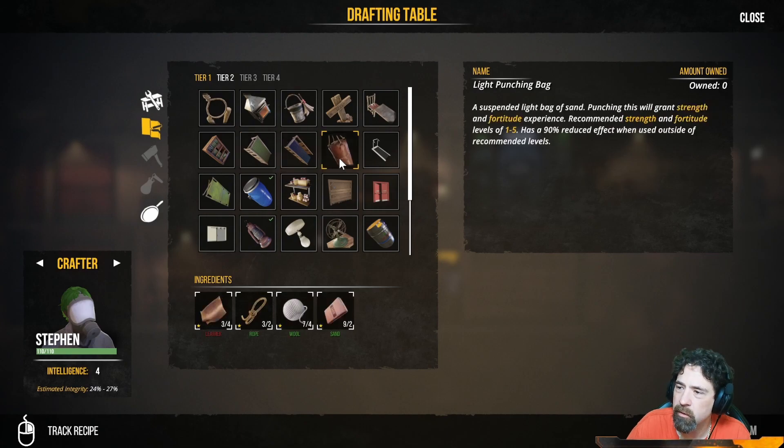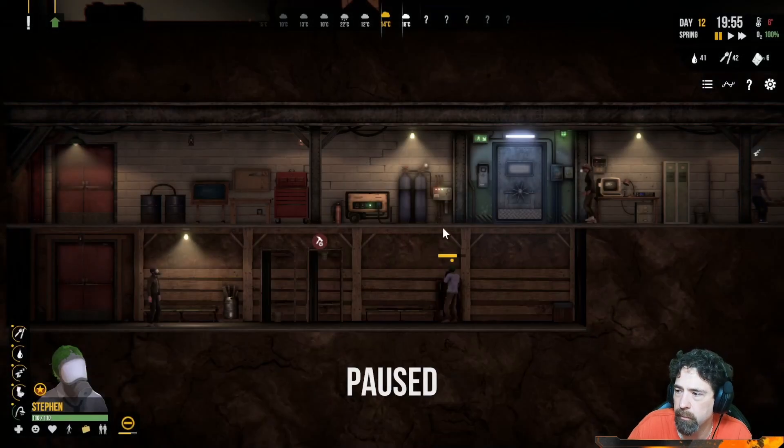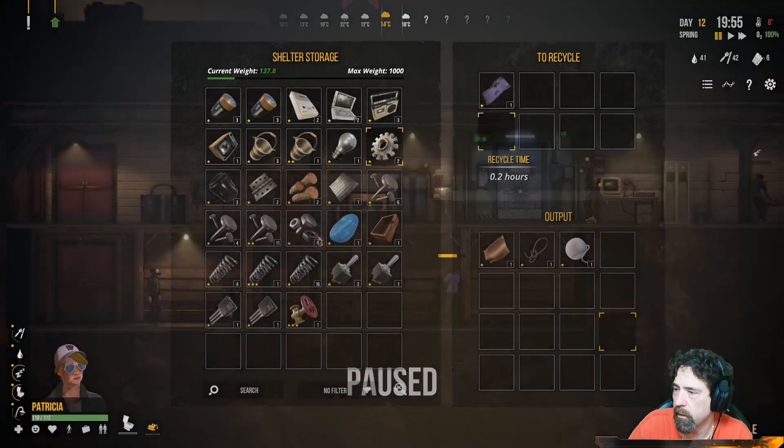Oh, I need some more leather — I used up all my leather. But you know what, I have something I can get leather from. I remember this right here — I'm getting my leather from that. By the way, leather is very valuable.